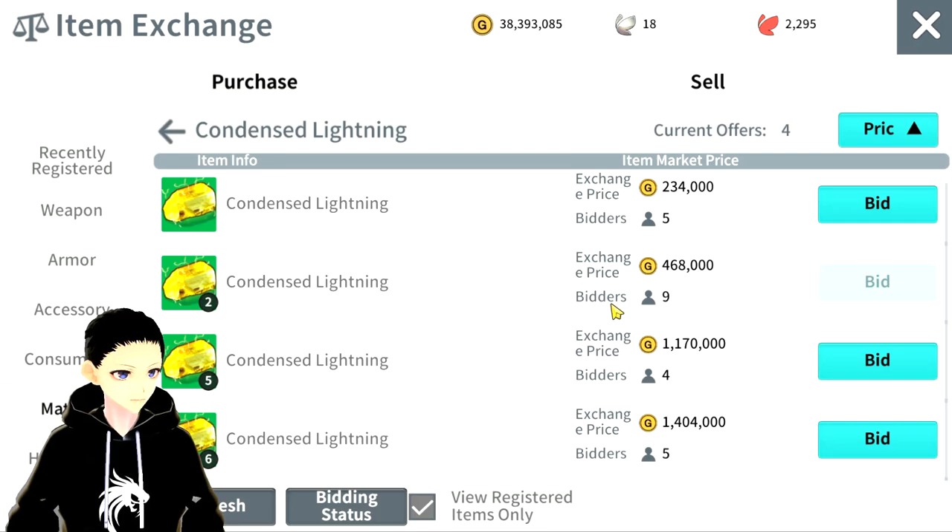There is nothing you can do — you can't bid more money or cancel and rebid to increase your chances. One thing the exchange does not tell you is the time left on this item. The only way to know the time left is if you're the first one to bid. Whoever bids first on an item, it goes into a three-hour countdown. When that three hours ends, one lucky bidder gets the item and the seller gets the money.